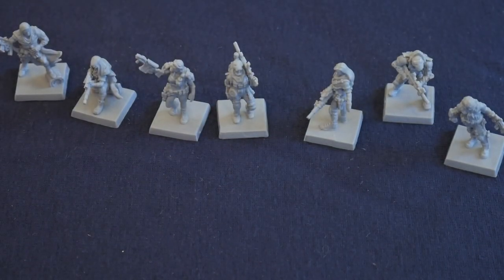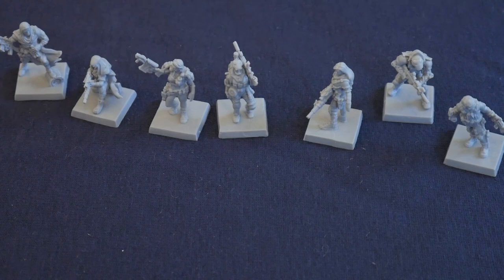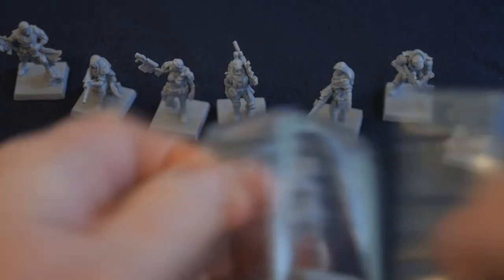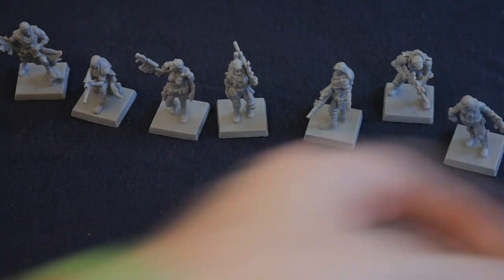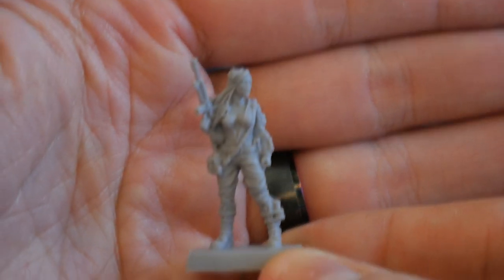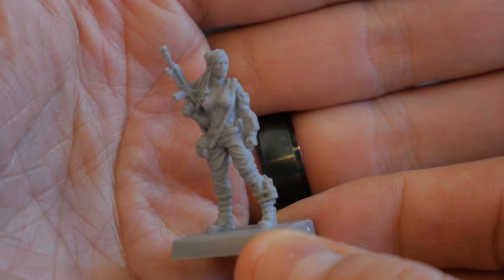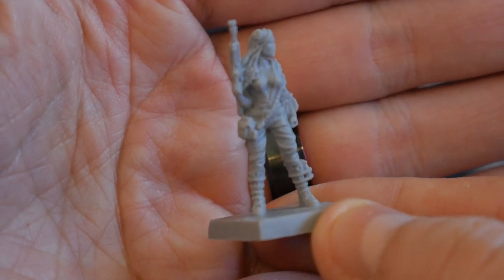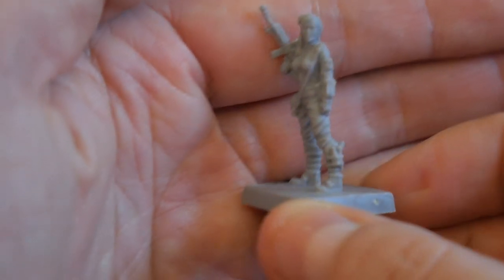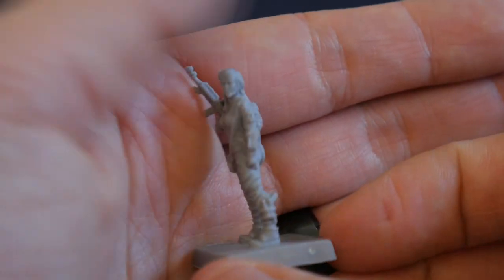We also got the early bird bonus miniature — this is a crossover miniature from Waste Knights which I did not back, but it's the Huntress from that game. She's got a little flower in her hair so it's just an alternative sculpt. It's really nice.